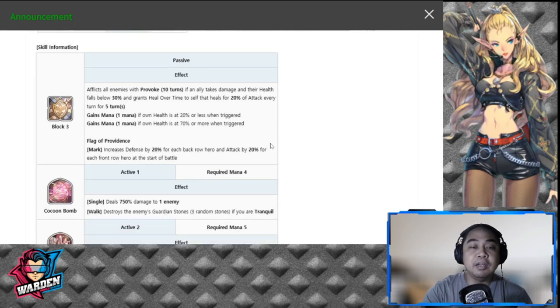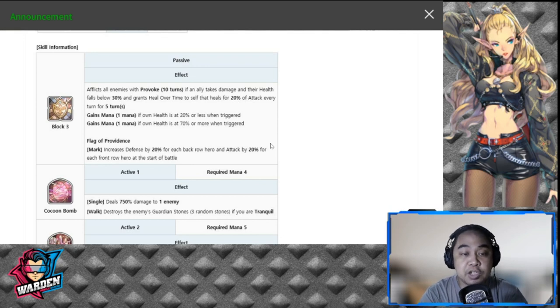To be clear, the passive they are using for this theme is Flag of Providence, which gives Loom a mark of increased defense by 20% for each back row hero, and attack by 20% for each front row hero at the start of battle. For Loom you'd be opting for defense. The first version's fate core had Bulwark of Will which was damage reduction, and the other skill was Survival Instinct, which is a heal over time for Loom when her HP goes below 50%.